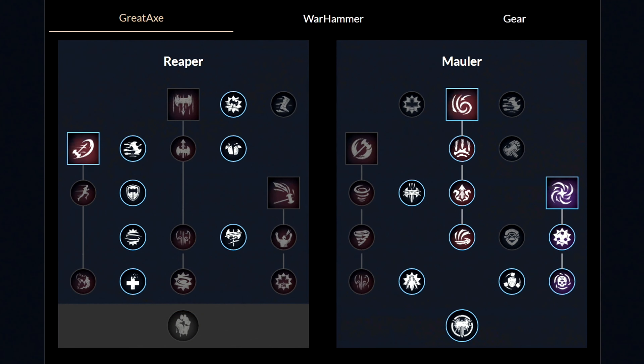For our first weapon, the greataxe, these are the weapon masteries you want to have. First unlock the first ability called the maelstrom and then get these 3 perks. Then afterwards unlock the second ability called the gravity well and get these 3 perks. From this point move to the other side and unlock one perk. And then lastly unlock the third ability called the charge and get these 4 perks. From this point you are free to pick and choose which perks to unlock next.